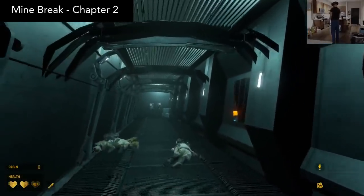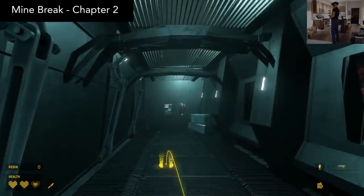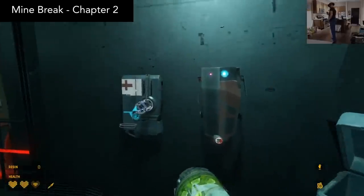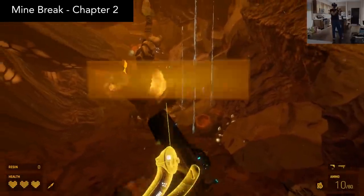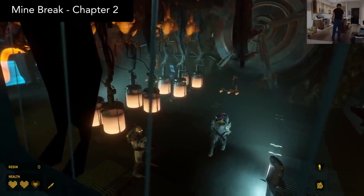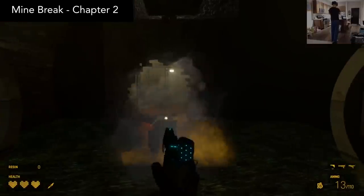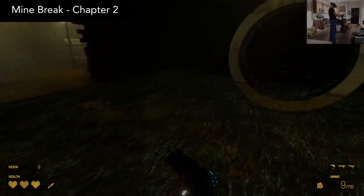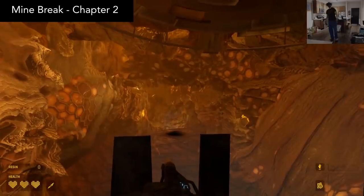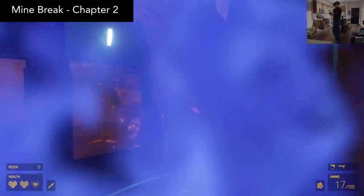Mind Break Chapter 2 is, obviously, the follow-up to Mind Break Chapter 1. This continuation actually stands on its own quite well, so there's no requirement to play the original, but I do recommend playing the first one as well because it's really good. Chapter 2 starts out with you traversing the very heart of an antlion nest, eventually finding your way out through a Combine base, and ending up in a sewer system with water up to your knees. The entire level is comprised of original environments I haven't seen before — this level is truly unique and visually refreshing. I found the antlion nest to be surprisingly difficult; acid antlions always kick my butt. I beat it in about 30 minutes, and I highly recommend it.